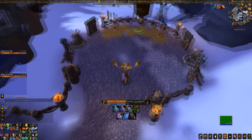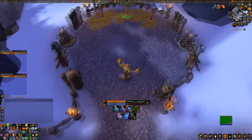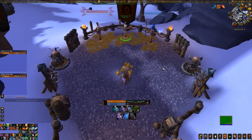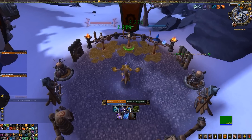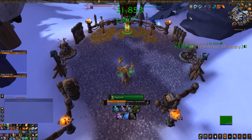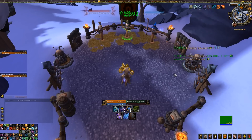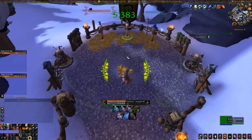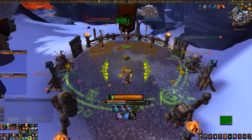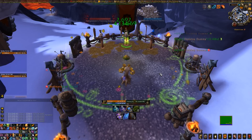Now for some playstyle basics. As a Restoration Druid, there are a few core rules: Lifebloom as close to 100% uptime as possible, Harmony which is your mastery at 100% uptime, and keep your Mushroom down. Lifebloom is very good because it gives you free Regrowth procs - and for a class with mana issues, free spells are great. This also refreshes your Harmony mastery buff.